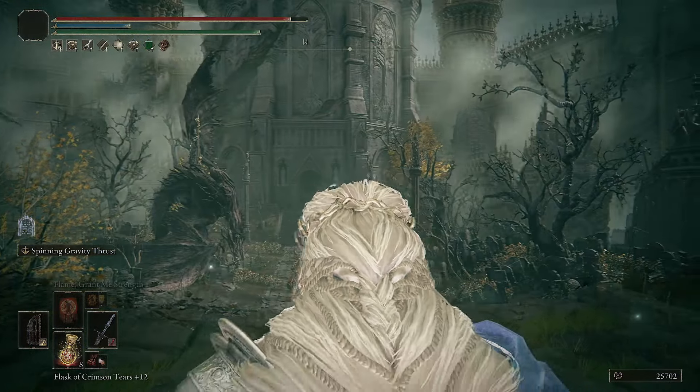Now let's talk about scaling. Starting with the attributes needed to use this weapon: 80 points in Arcane is a hard cap most of the time - there are diminishing returns afterwards. 80 Arcane gives us 464 damage. Then if we check Strength scaling, it gives us 564 damage already. That's our main attribute to scale damage on this weapon. With leveling Arcane you also get more blood loss buildup.